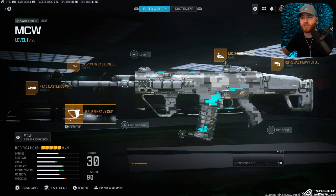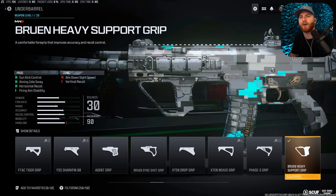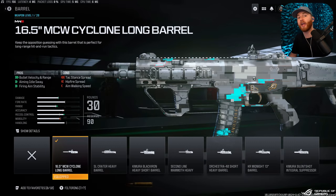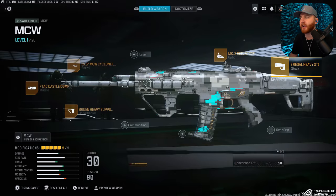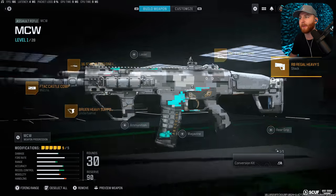The Heavy Support Grip is one of my favorites — it controls recoil and, more importantly, reduces aiming idle sway, which makes this gun an absolute beam. The Castle Comp helps with recoil. The Cyclone gives more range and bullet velocity. The Reflector sight is, in my opinion, the best sight in the game. The Regal Heavy Stock helps with recoil control. And fortunately, tunings are completely gone in Modern Warfare 3 — no more tuning two attachments up/down/left/right. Thank God that's behind us.